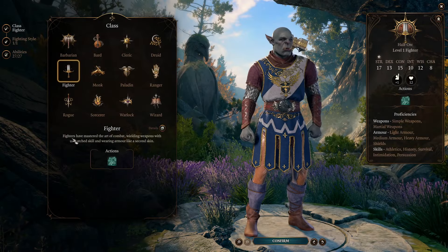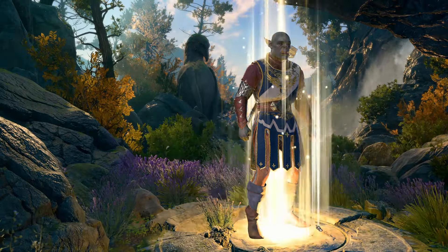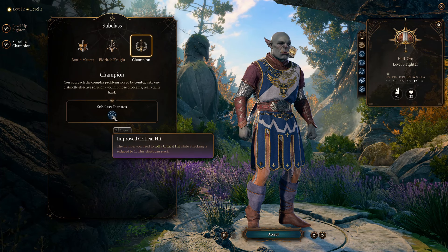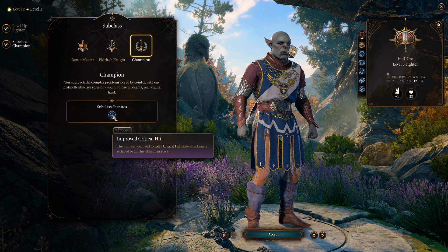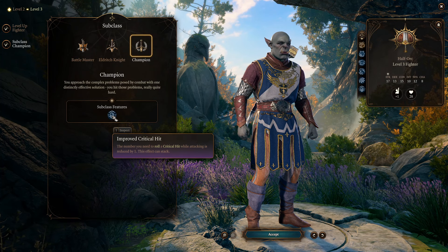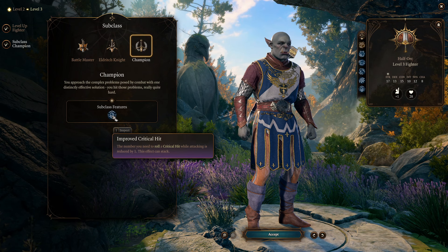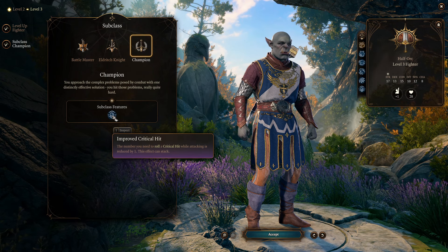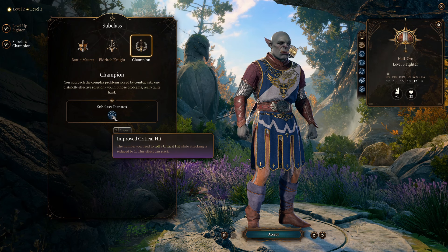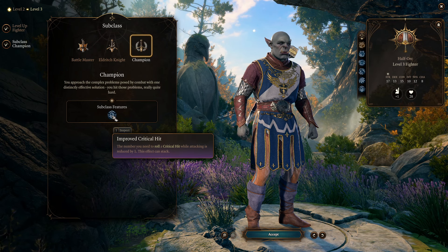The next idea is to go Fighter and at level 3 take the Champion subclass, which reduces the roll needed for a critical hit by one. Before you needed a 20; now you need 19 or 20, so your 5% crit chance becomes 10%. The idea is to stack multiple effects like this — there's a hat and I believe a ring that do the same — so you decrease the threshold further until your crit chance reaches around 20–25%, getting much more use out of Savage Attacks.